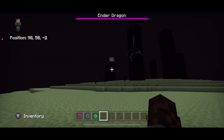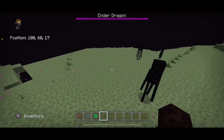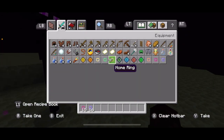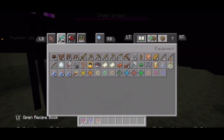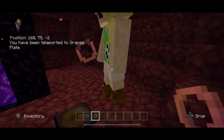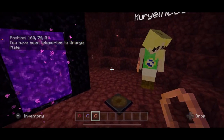Orange plate set up here — the Ender Dragon is here! I'm going to pull out an orange ring. There we go — see if I teleport to you. Yay! Oh man, that works fast.